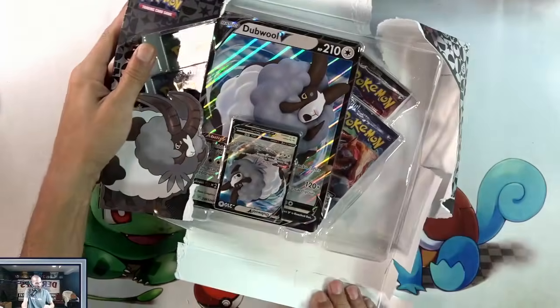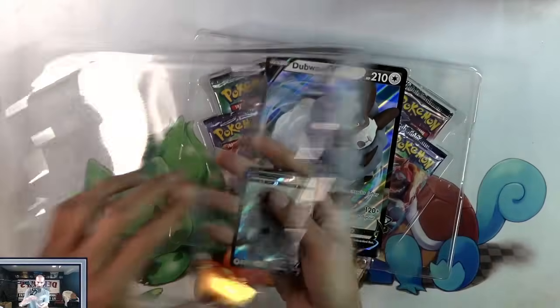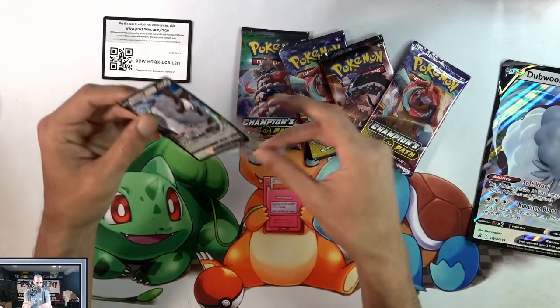Anyway, it's $25 on eBay. And the only thing you can do is hit a zard. That's it. It's Champion's Path — we know how this works. If I don't hit a zard, then it's just a straight... I mean, this is just a Dubwool.